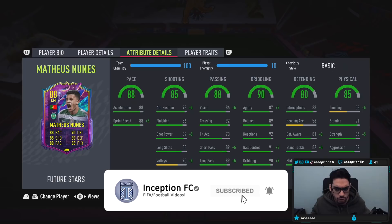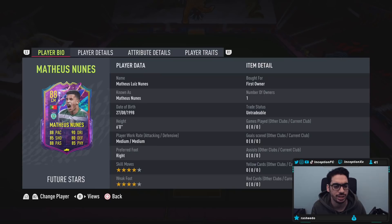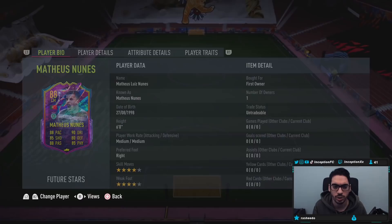Hey guys, what's going on? Inception here and welcome to another video. Ladies and gentlemen, today we have the new Mateusz Nunes card to review. We're taking a look at a card who is six foot tall, medium-medium work rates, right footed, four star skills, four star weak foot.